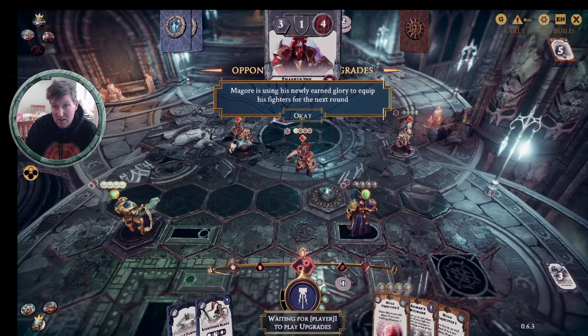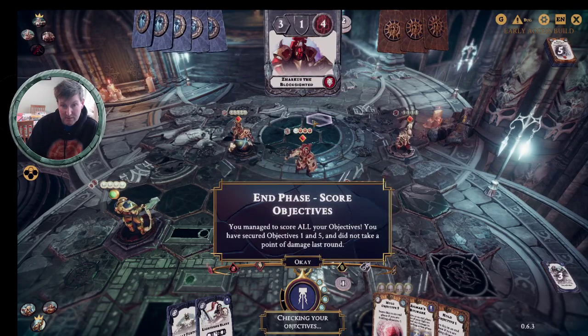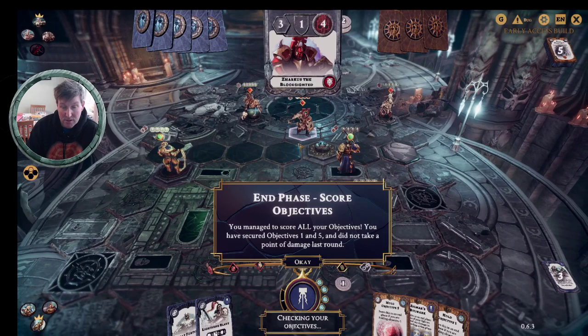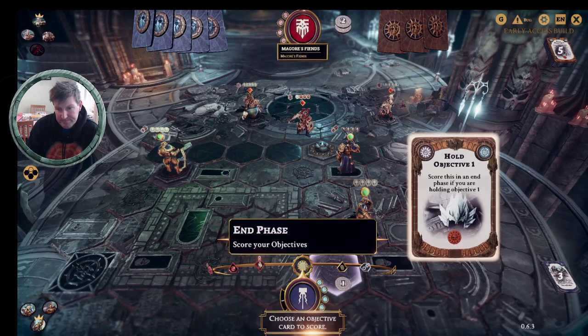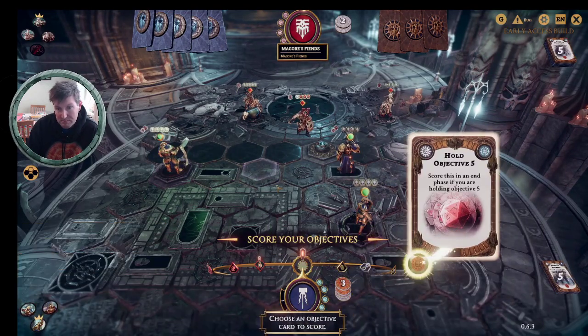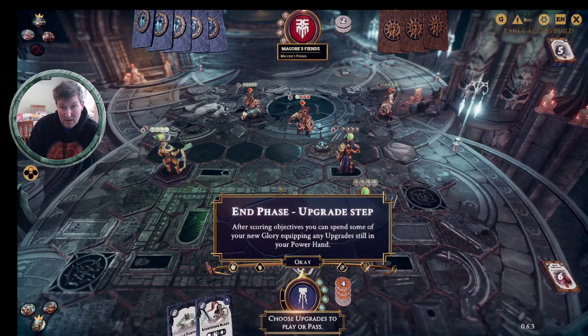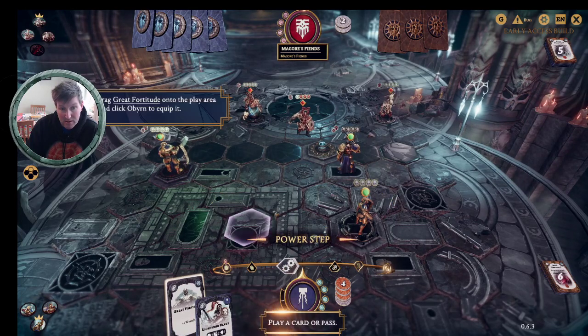Magor is using his newly earned Glory to equip his fighters for the next round. Any Glory you spend can then be counted toward your total. We've managed to score all of our objectives: objective one, because we're on objective one here, and objective five over here. Sigmar's Bulwark is where we don't take any damage — it's quite a good card, especially if you're sitting back. We've now got a total of four Glory and three of it is unspent.